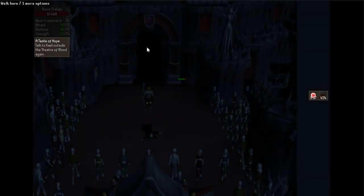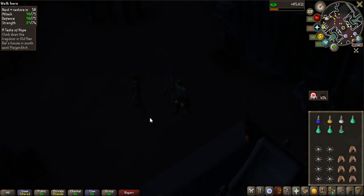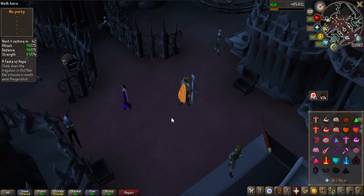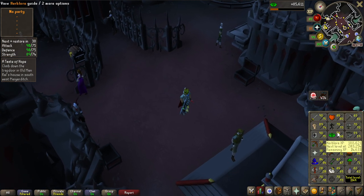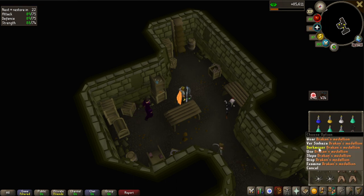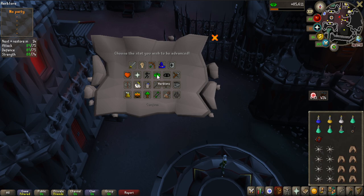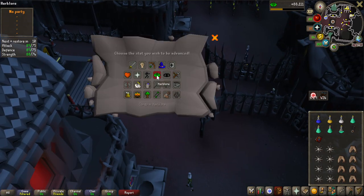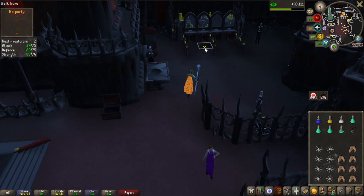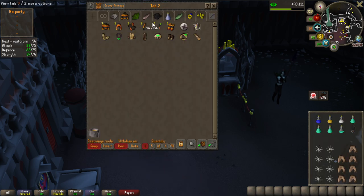A Taste of Blood is done. When it comes to Sins of the Father, which I can complete now, I'm going to wait a bit because the experience tomes give overall 45,000 experience but you can only use them on skills above 60. So before doing that I'll get 60 herblore first. The Draken's Medallion is extremely handy for teleporting to the Theatre of Blood on demand. The A Taste of Hope herblore reward is 2.5k three times - so 7.5k - but not quite a level yet.